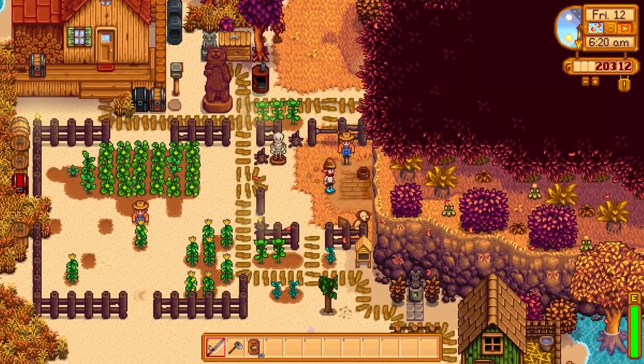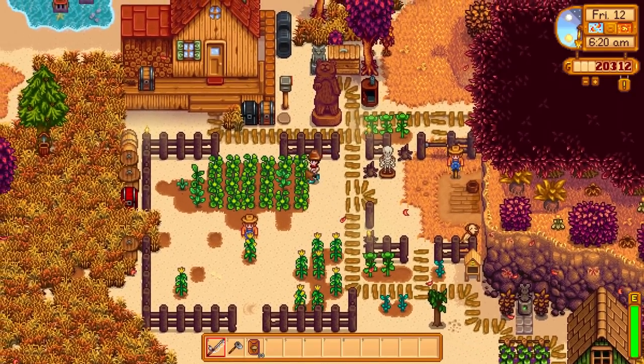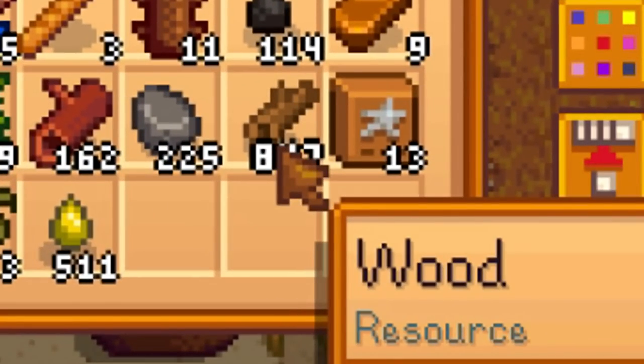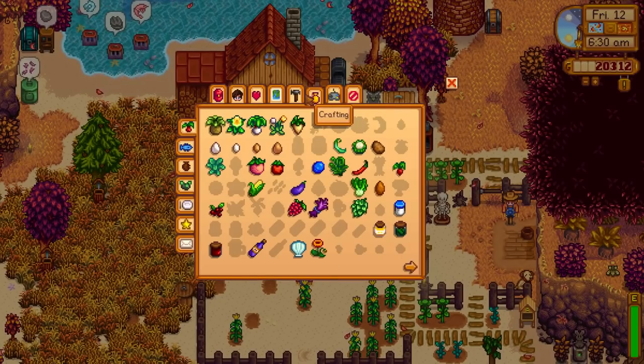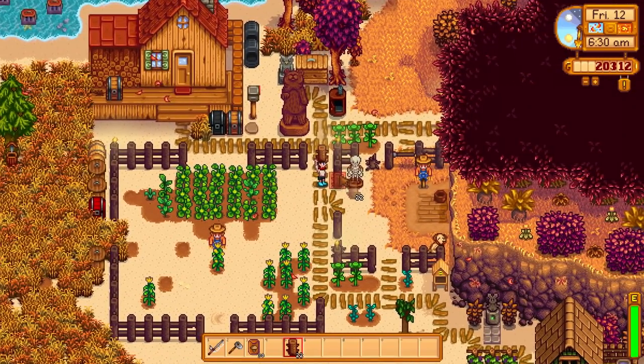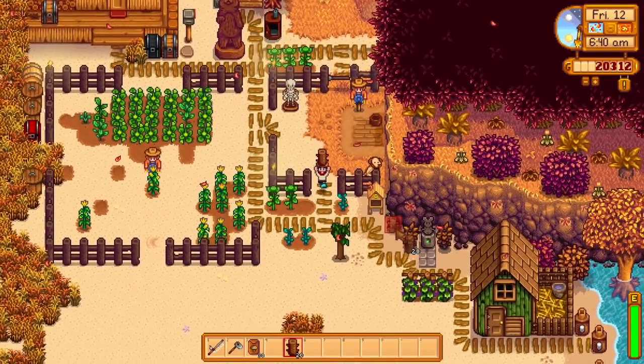One thing we need to do straight away is repair this fence - Finn's place is looking rough. We've got plenty of wood, obviously we need to save some for the barn upgrade, but we've got plenty, that's absolutely fine. We've made enough here just to repair this. There we go, Finn, how's that looking now?